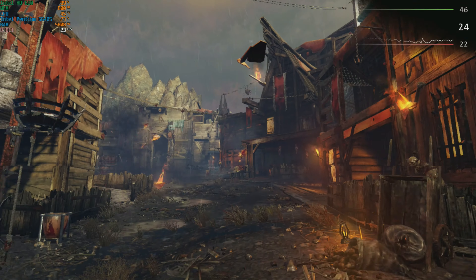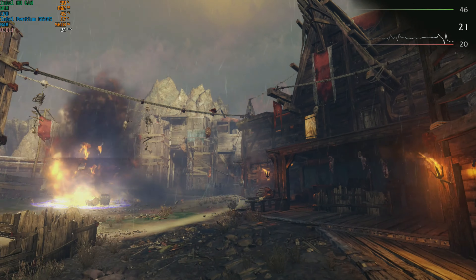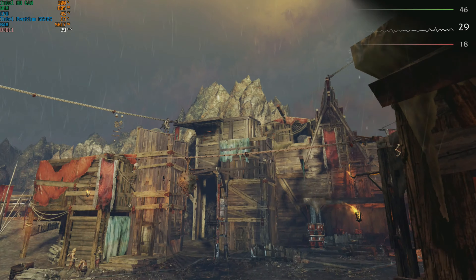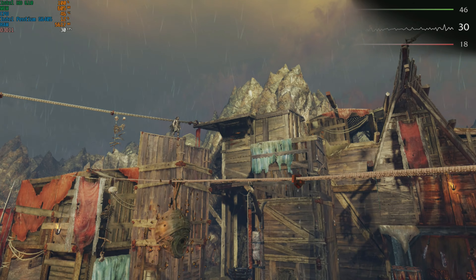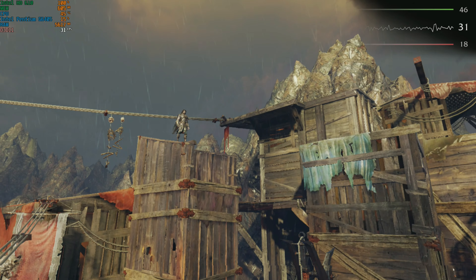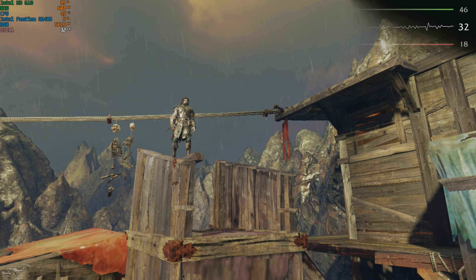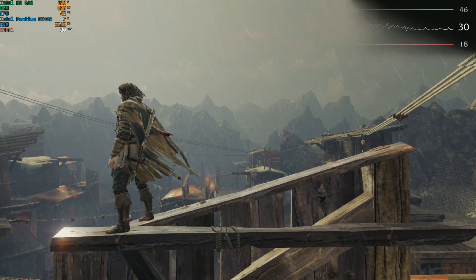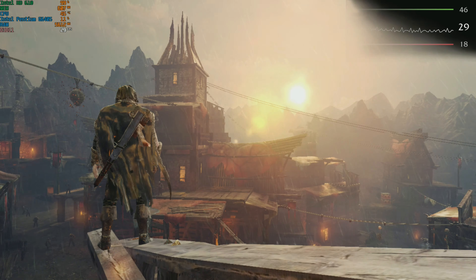Shadow of Mordor — again we're doing 25 frames a second, again at 720p on the lowest of the lowest settings. You may be able to play it, but if you get 50 or 60 enemy mobs running after you, it could be a problem.